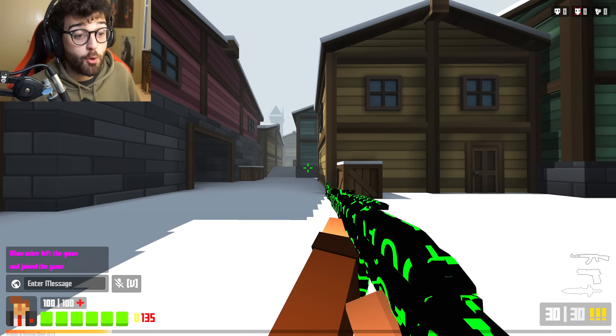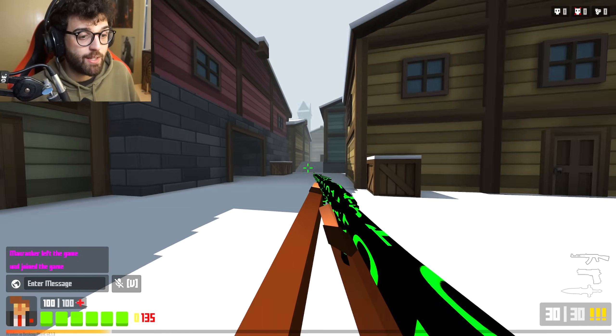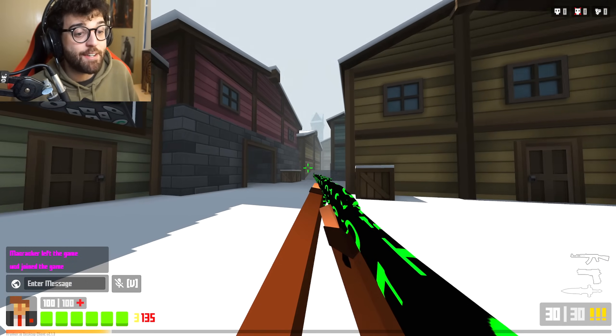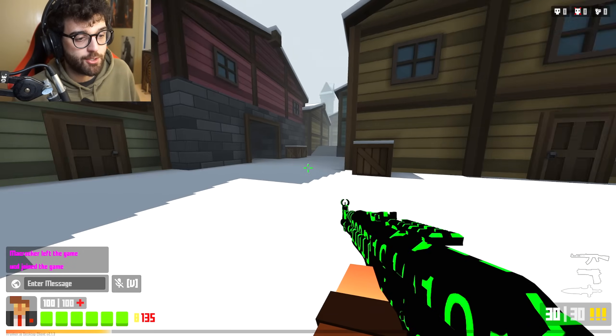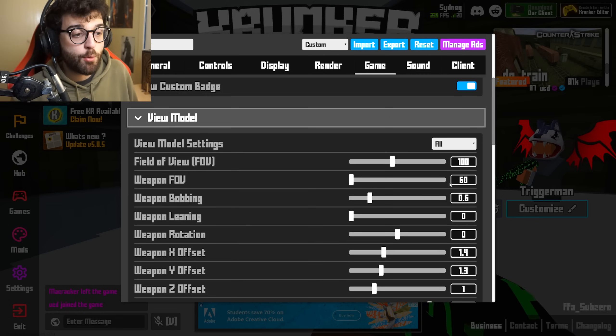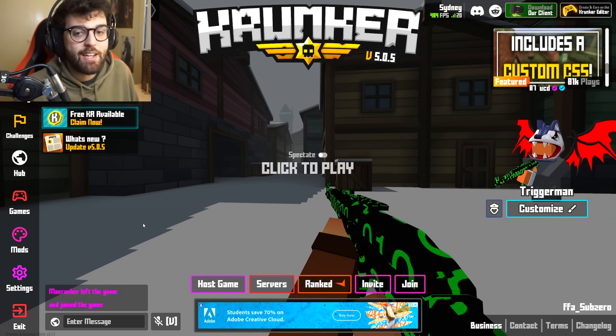Weapon FOV is for your actual weapon. I've got it on 95. If you bring it out to 150, you get spaghetti noodle arms, and if you bring it down to 60, the gun is inside your body. Looks pretty disgusting — so keep it around 95.